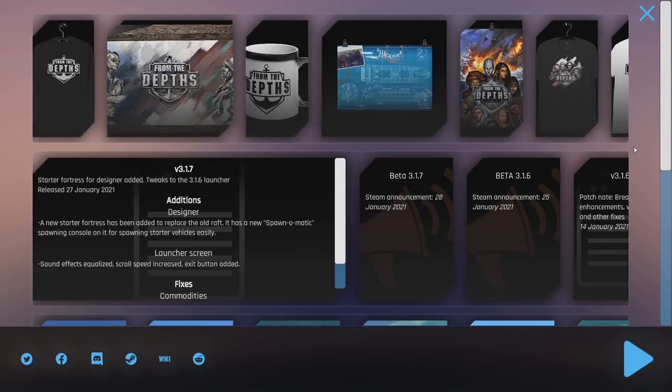This is not going to be a detailed patch notes video because most of the changes are small, and most things in Beta Test 3.1.6 and 3.1.7 are fixes — so we're not covering that. There are exactly three things we're covering today: the launcher, which we've kind of already done; the new breadboard mechanic; and some new craft which have been added. Without further ado, I'll see you in the game proper after I hit this button.